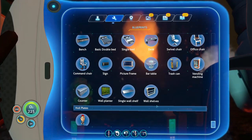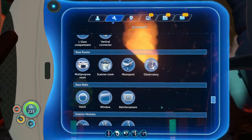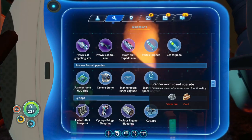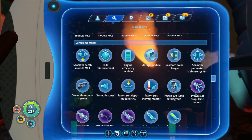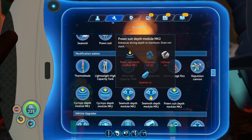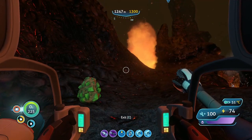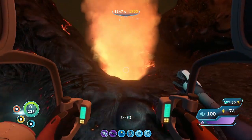We need it for upgrades. Seamoth sonar, prawn suit defense — I was looking at stuff before, I forget what it was. Oh — upgrades! There you go: prawn suit depth module. Oh my god, we're almost too deep. We were able to get that at least. This place is very lava-rific. There's another one over there — two over here, we're gonna grab those as well. Wow, this place is cool — I really like the model on this.